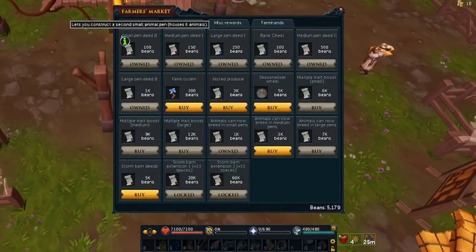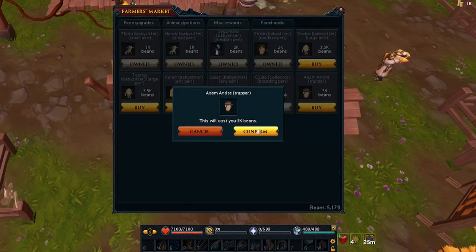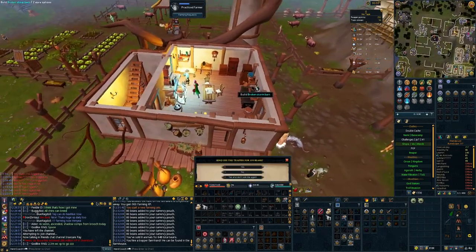Taking a wee break from questing - here we are at the player-owned farm, and we've finally got enough beans to unlock Adam Antite. We'll bring a random unchecked animal every 6 hours for the cost of 100 beans. I hope it'll bring us a breeding pair of something soon so we can upgrade from our chicken-sheep-cow setup.